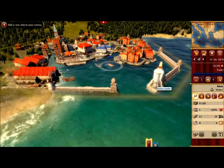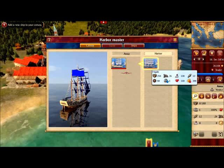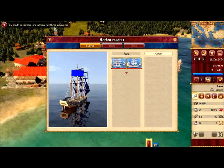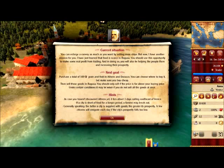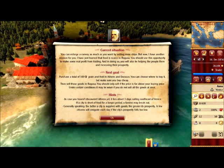You can add the new ship at the lighthouse — the official name is Harbourmaster, so don't get confused. We add this one to our convoy and we are done. You can enlarge a convoy as much as you want by adding more ships.